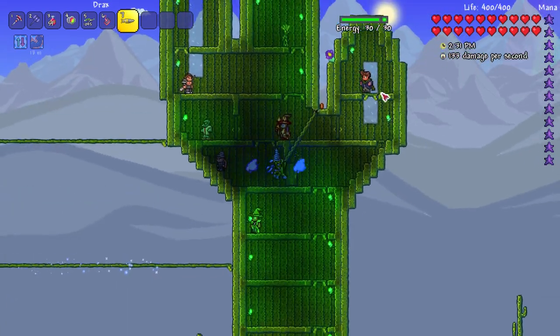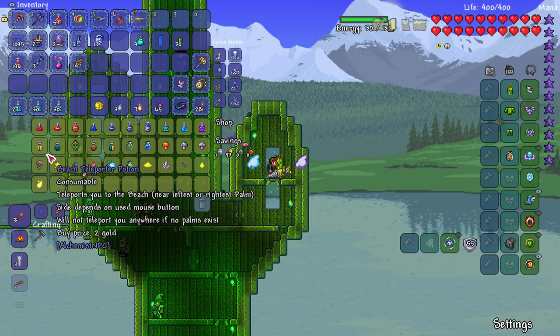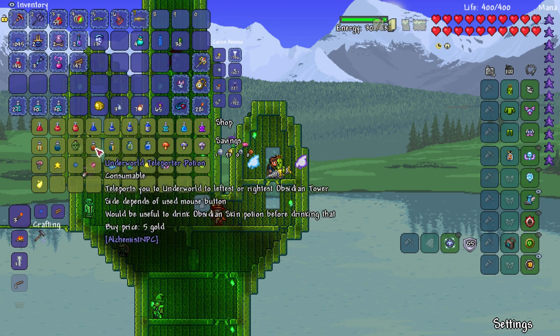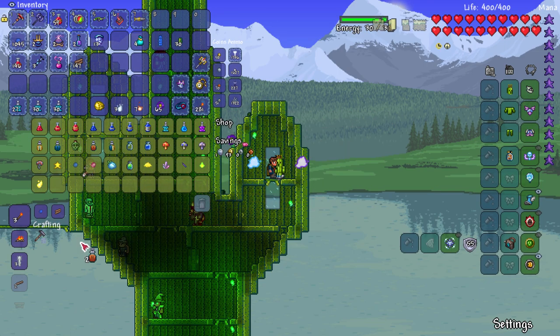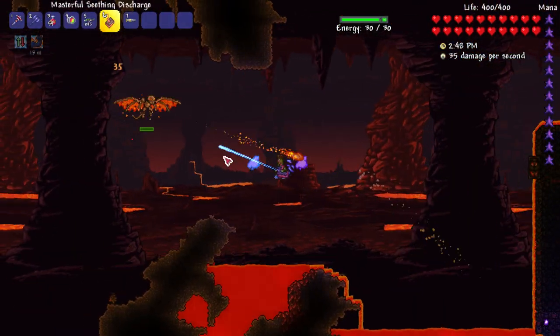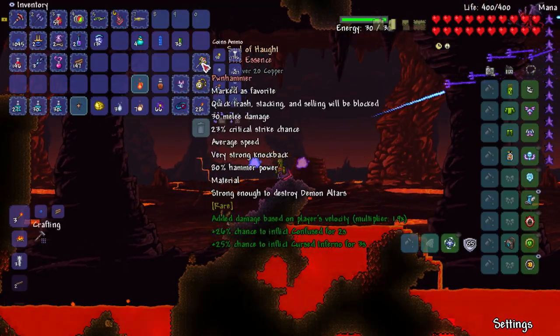I don't know if this adventurous-looking NPC will sell us a temple key. Let's see — beach teleporter, ocean underworld beacon. I'll take that. All right, let's see if we get some of these new drops.